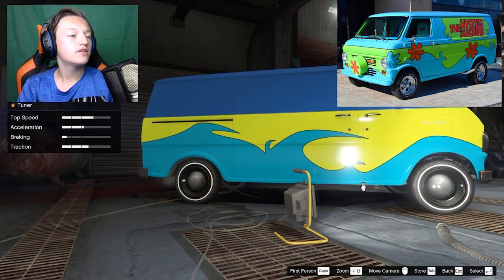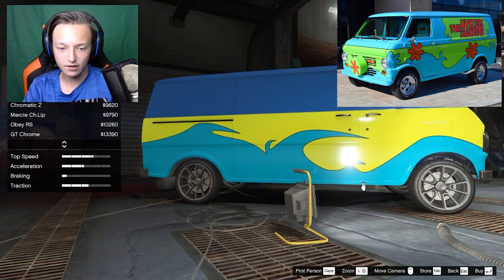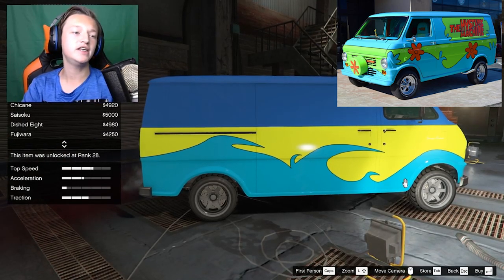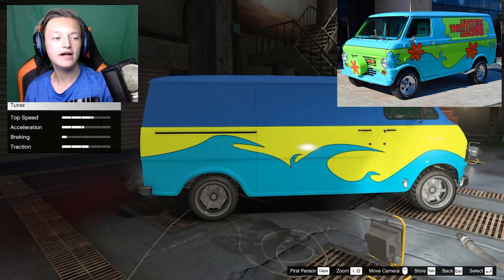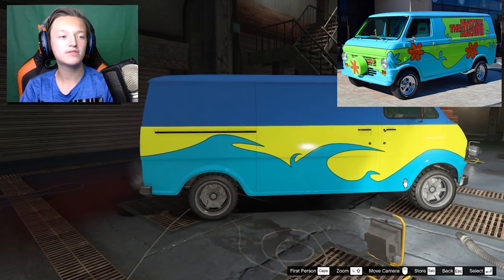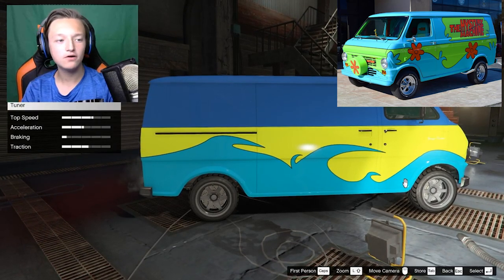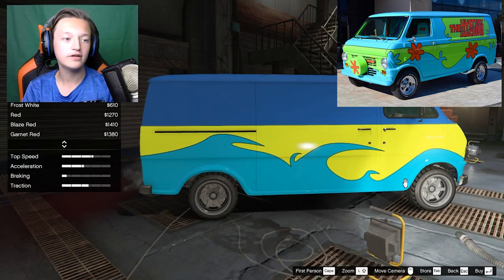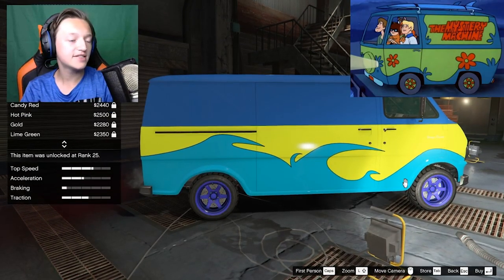For wheels, this one's going to be interesting. The best choice is the Endo V2 Dish. It's located at the tuner — go to Wheel Types, then Stock Rims, and you can find it there. It's $4,000.